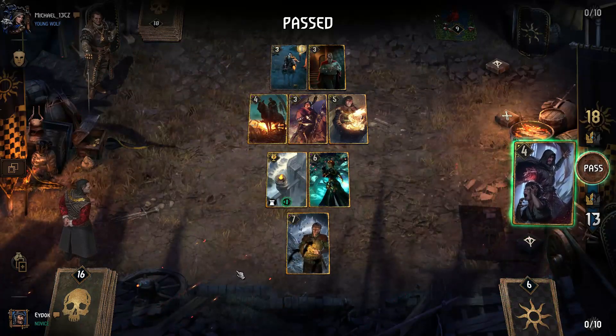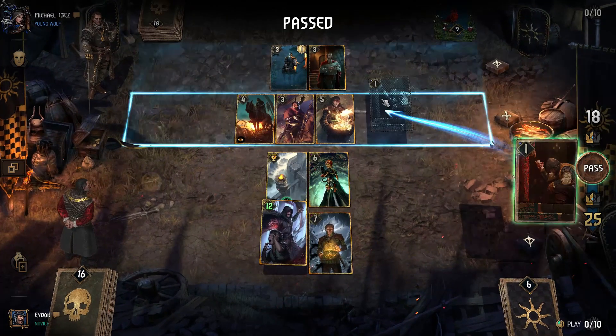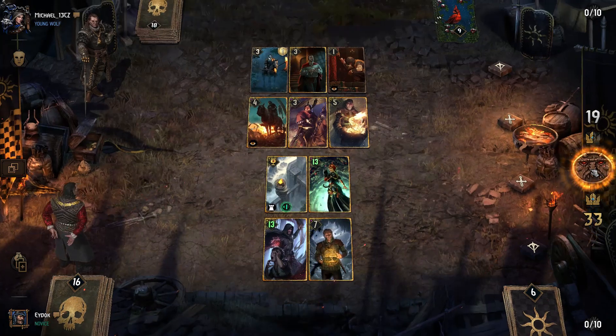Don't underestimate the Brathens Emissary combo on Turn 3. With the Assimilate passive, the 1 point from the Emissary is negated. You can also pair it with Coupe de Gras, doubling its effectiveness.